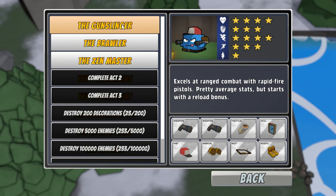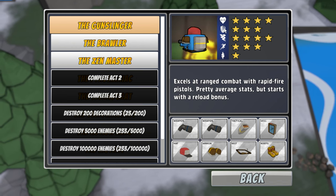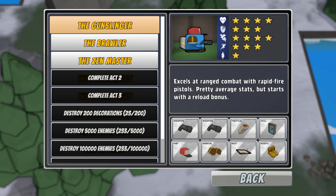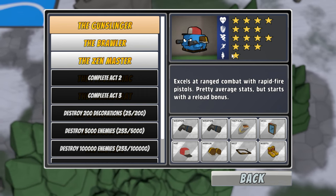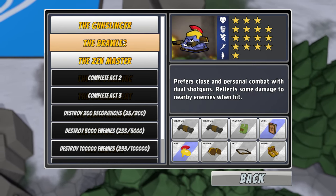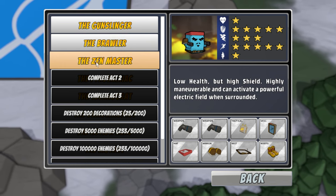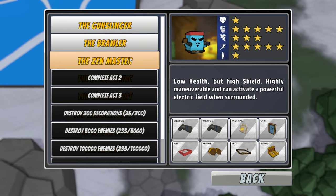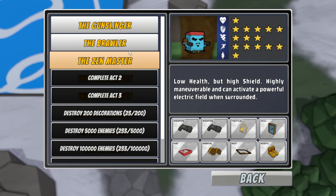The Gunslinger is your default character and every stat is ranked here. You've got health, shields, this energy thing which is the recharging ability for weapons, special weapons and items, and then your speed. And then maybe your bartering ability at the bottom there. The Brawler has less health but likes close combat and starts with a couple of shotguns. You guys would probably want to see something you might not see the first time, so let's take the Brawler.